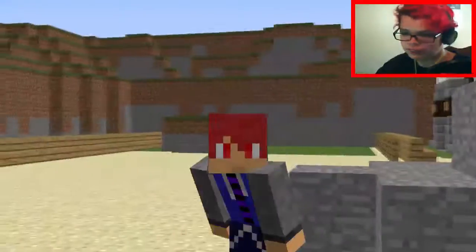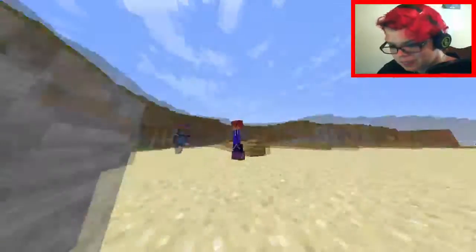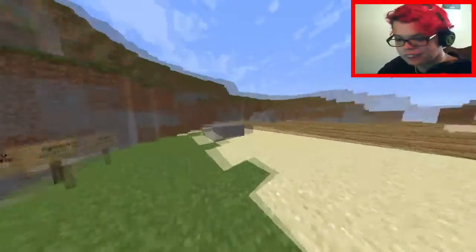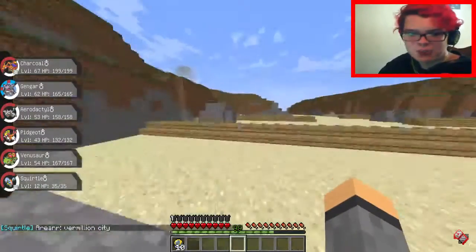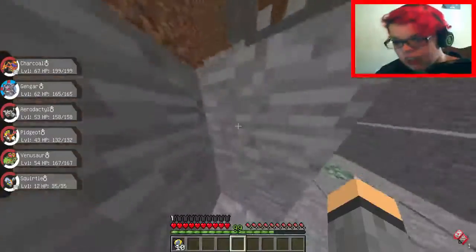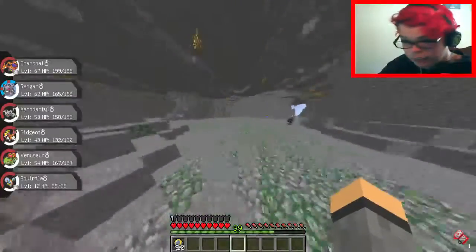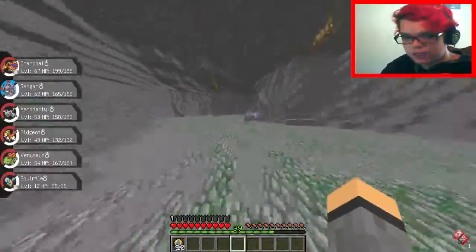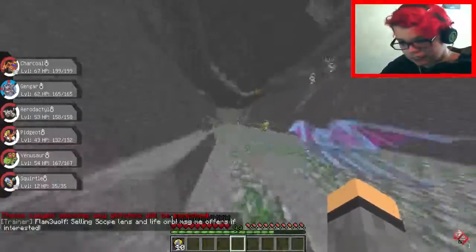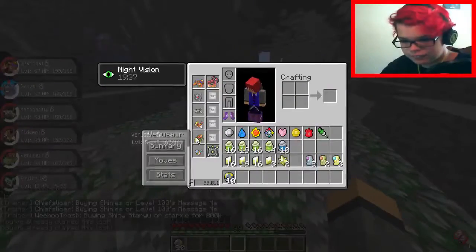Hey, what's up guys, today another Pixelmon video. We're about to show you our new party setup and it's gonna be lit. We have a Squirtle, a Venusaur, and a Pidgeot in our party now. I did a lot of off-camera work trying to get these two Pokemon — Venusaur and Squirtle — and it was worth it every second. I did not get the Venusaur while it was a Bulbasaur, I got it as a Venusaur sadly, but it's gonna be fine.